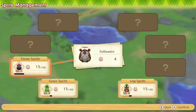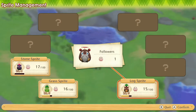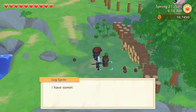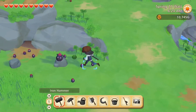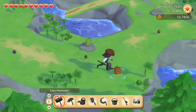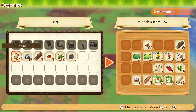We have found four more followers: two for Stone Sprite, one for Grass Sprite, and one for Log Sprite. Hello — some sap, some iron ore, and some grass. The iron ore was quite nice, although we don't really need any at the moment, but it doesn't hurt to have a stash.